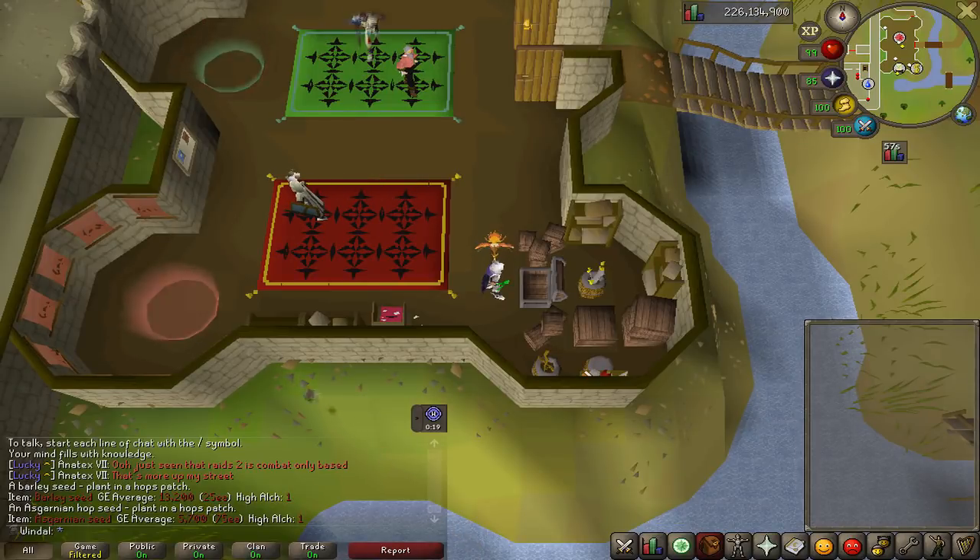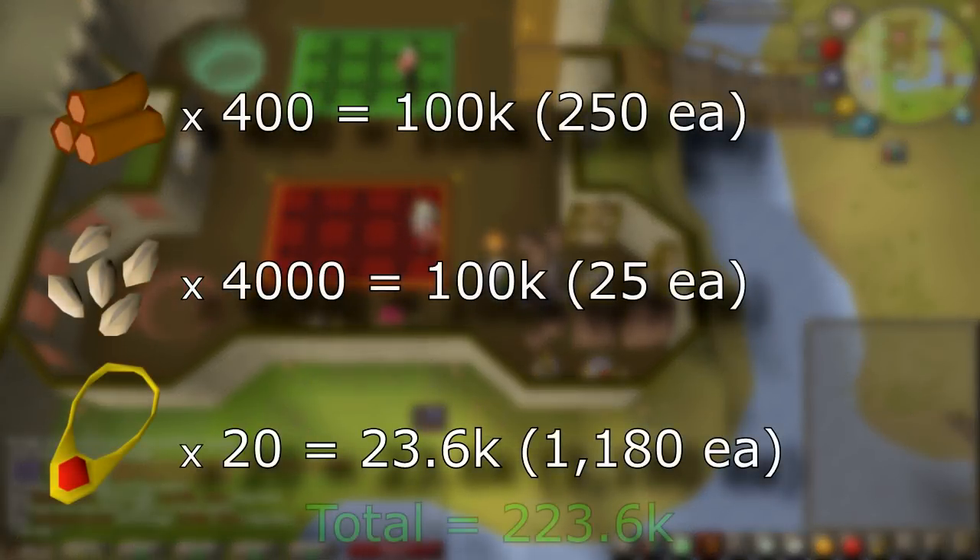Hello everyone and welcome to my loot from 100 Redwood Birdhouse Runs. Now because each run consists of 4 birdhouses, we are looking at exactly 400 birdhouses looted in total, costing you on average 225k in supplies.